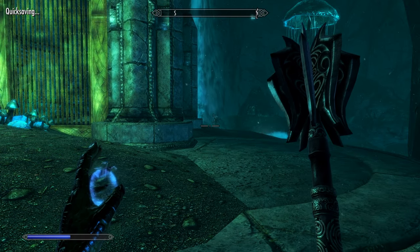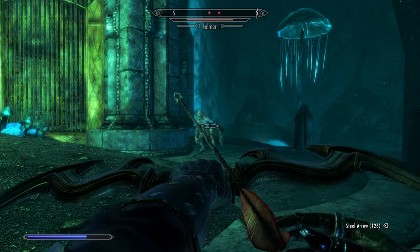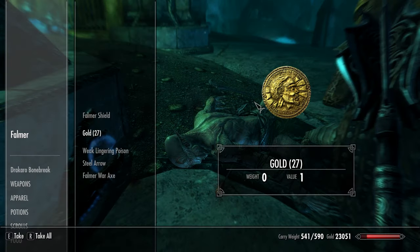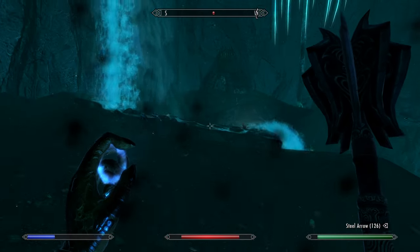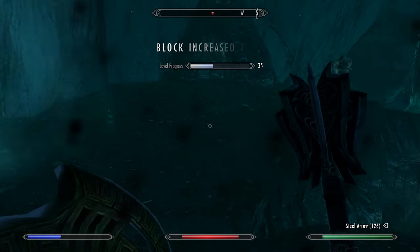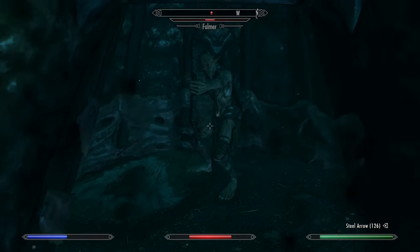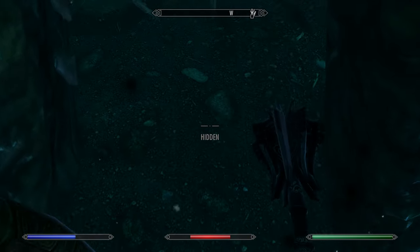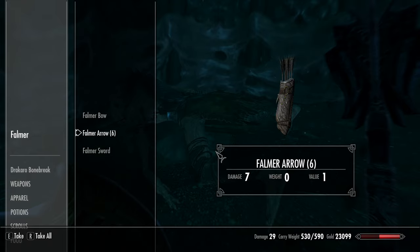We've got some Falmer over here, let's be a bit careful. Seems to be exploring over here — I'm not sure if he just has a path automatically set, or if he just found me or heard me. Ouch, that hurts. That guy must have seen me when he found us as well. Sometimes the doors are too small and you can't actually get into the huts — you'll see that in this game and it's just a little bit annoying.